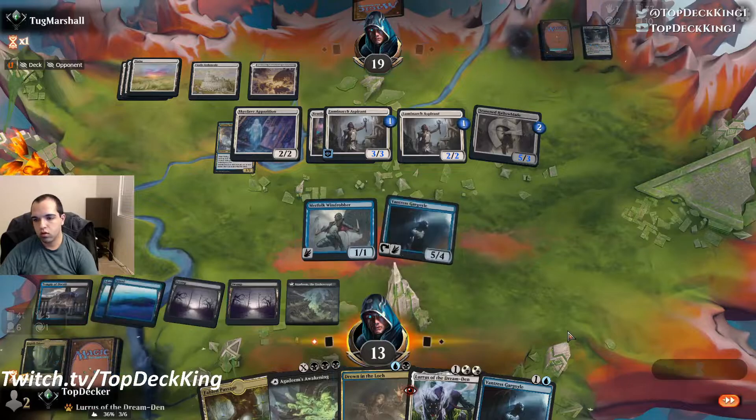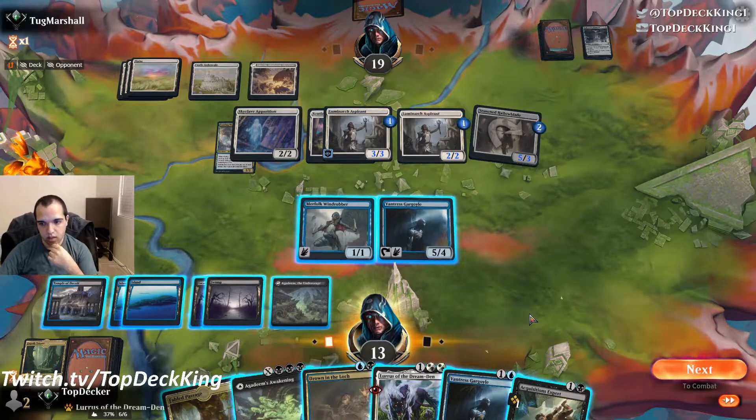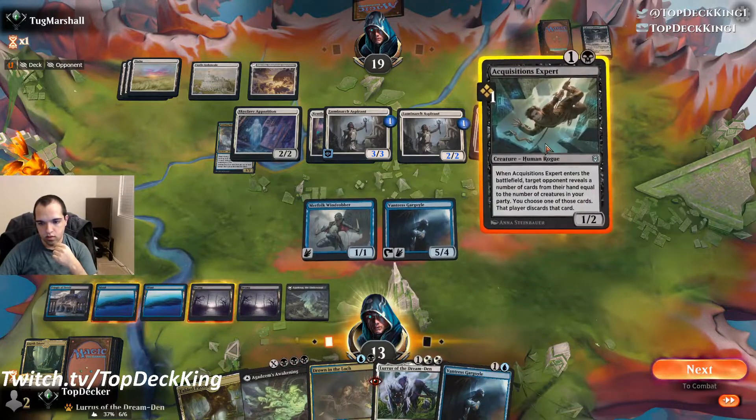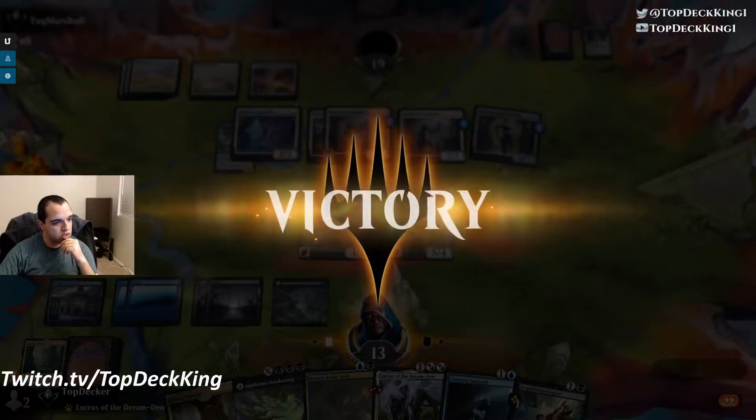We have Wind Robber to infinitely block and Lures to keep bringing it back. Draw a card off the sac. Acquisition Expert off the top — and opponent concedes. Mid-range decks use efficient creatures and value-generating spells.